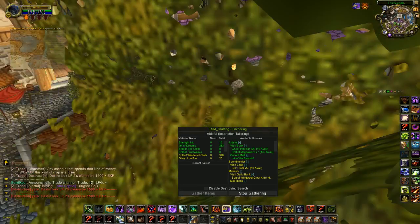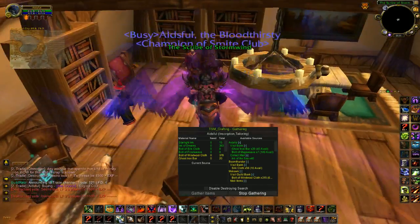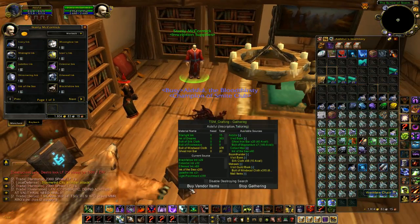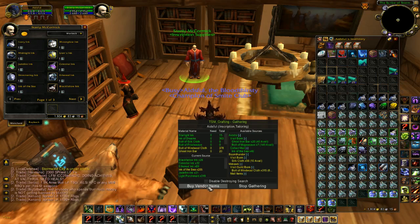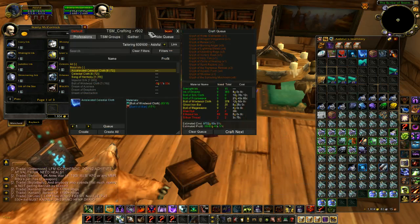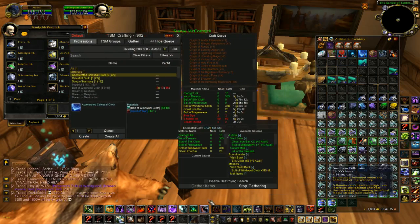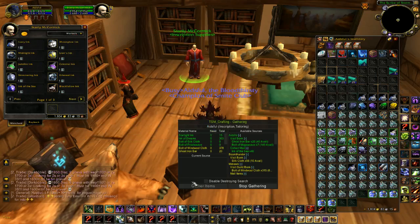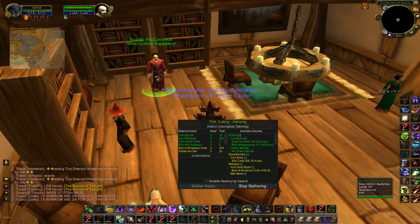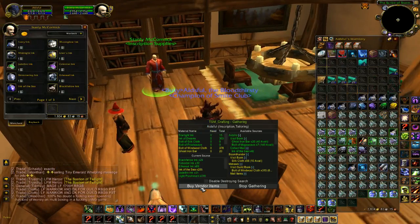Once this window is open, I can then go to a vendor — the Ink Vendor for example — and after I open the vendor, this Buy Vendor Items button will light up. If I open my gatherer while the vendor is already open, it will not highlight and I cannot buy my items. So if I reopen the vendor, that should change to Buy Vendor Items.